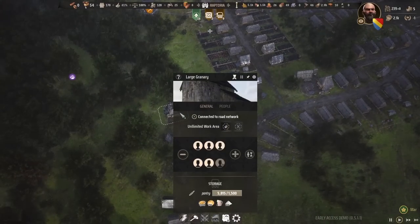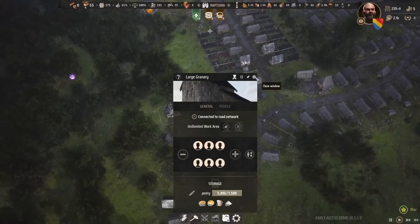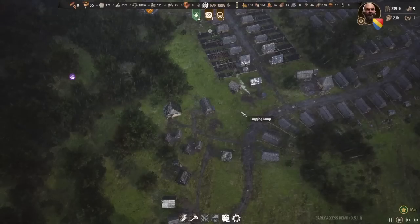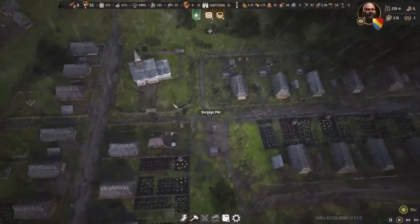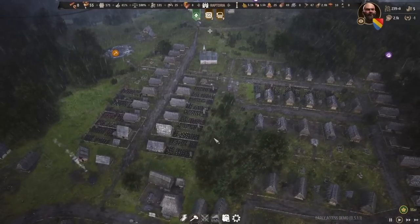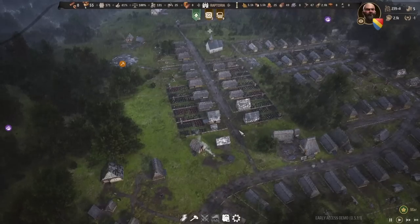You can also upgrade your granary from level one to level two. If you click on it, there's a button there, and then you can hire more people to easily get more food to basically bring it to the market. Those three buildings will help you to distribute all that food. Keep in mind that it's certainly helpful to build a market and distribute food that way.